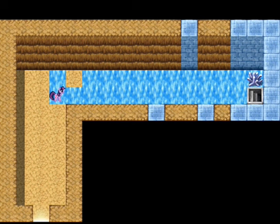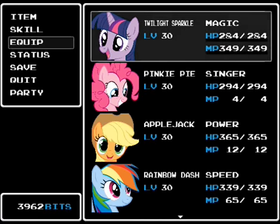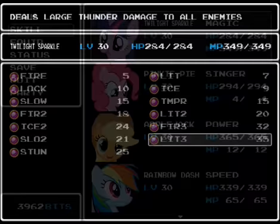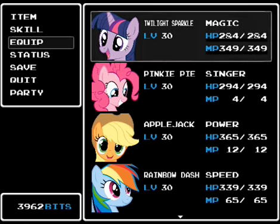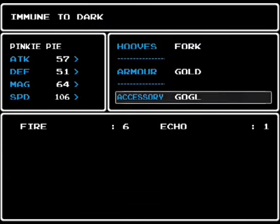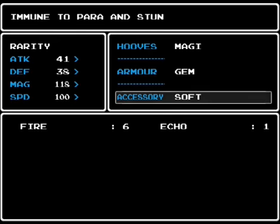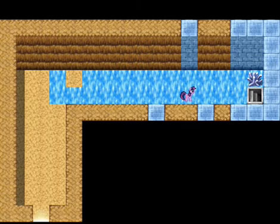I used nearly all 53,000 bits I acquired in the volcano to buy a couple of new accessories in preparation. Just like before, Twilight has the Speed accessory because she's going to need Stun and Lock for this one, although there is still a monster she can't outspeed here. Pinky and Applejack both have the goggles. Rainbow Dash, Fluttershy, and Rarity are all equipped with the Soft accessory, which not only protects against Paralysis but also Stun. There's only four monsters in this cave and all four of them are actually pretty darn annoying.